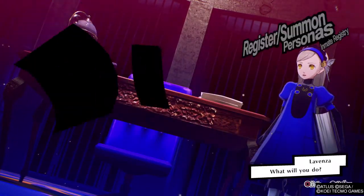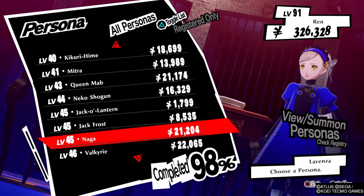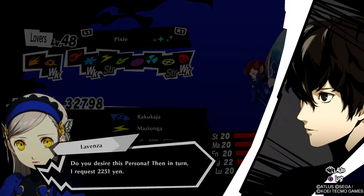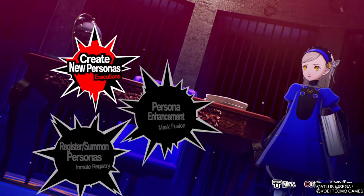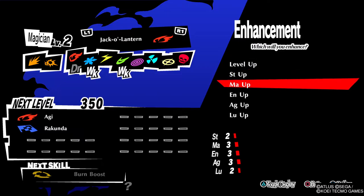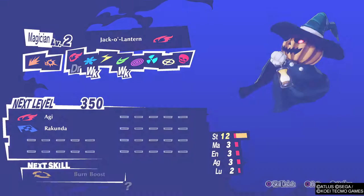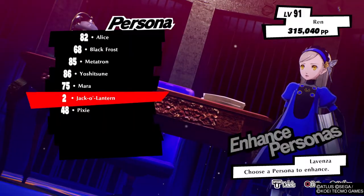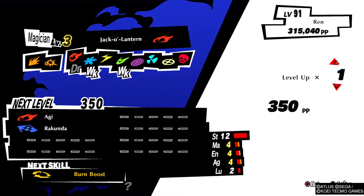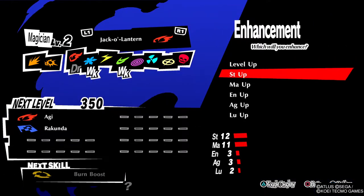Let me give you guys an idea of what I'm trying to do here. We're going to do one of the smallest fusions possible — a normal fusion. We're going to use two personas that pretty much everybody knows: Jack-o'-Lantern and Pixie. We're going to dump some points into these personas here — about 10 points on each. This is one of the coolest and more interesting aspects of this game that I didn't even realize until I saw someone else doing it.